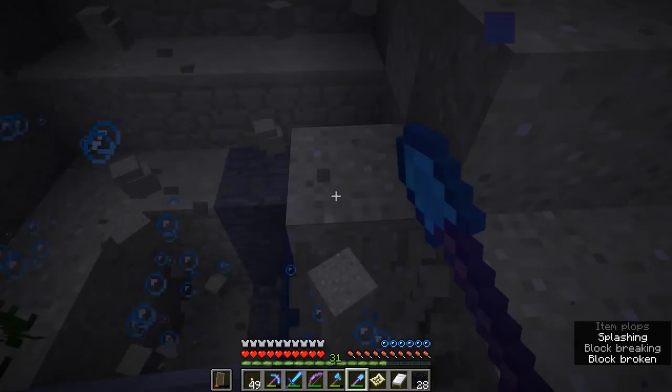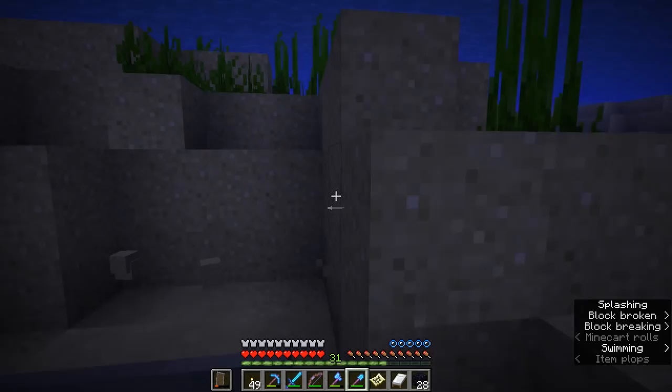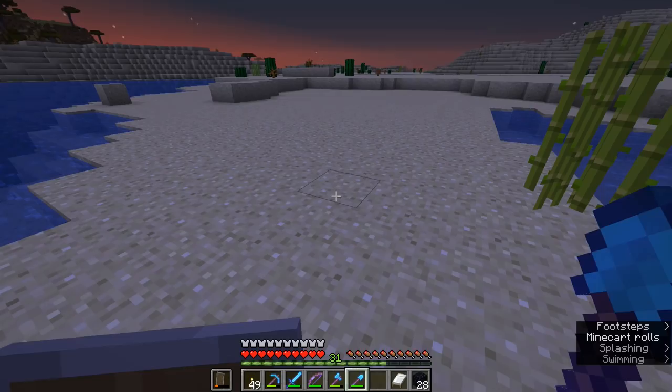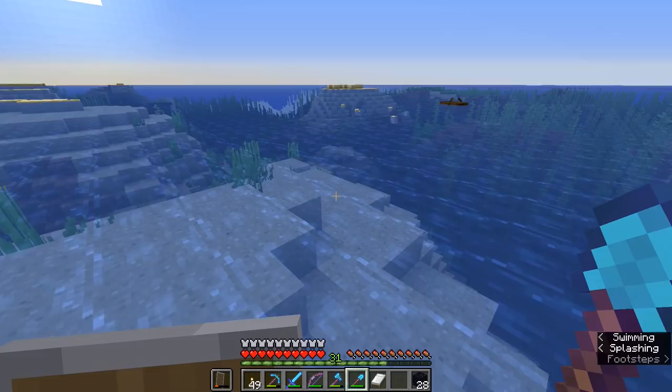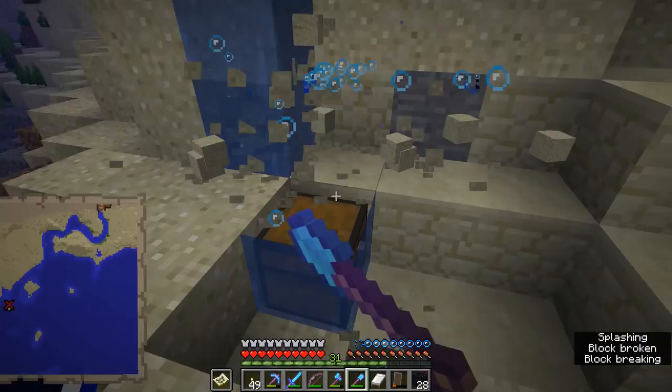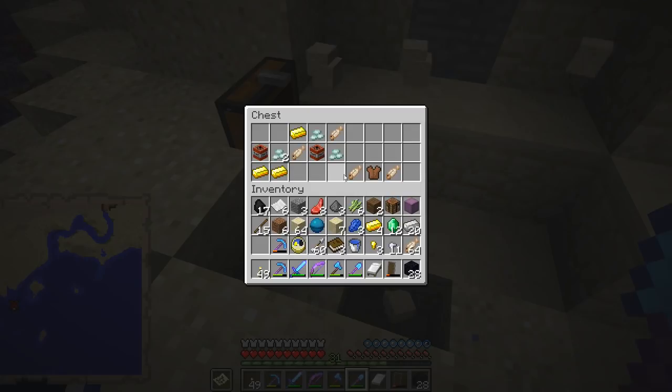This might be the sand we need to complete the concrete for our spider spawner too, so I really don't mind digging up all the sandbar here. There's an acacia biome over there as well - this has been a fantastic trip. We should also raid the other shipwrecks in this area because chances are they'll have some more emeralds too. There's our chest - there are some more emeralds in here, and there's also another heart of the sea. We haven't done anything with the first one yet, but that is worth having.